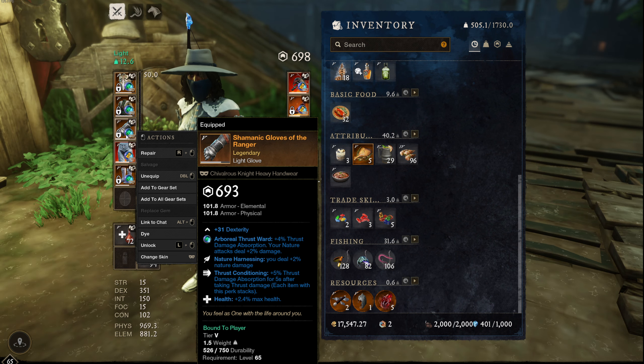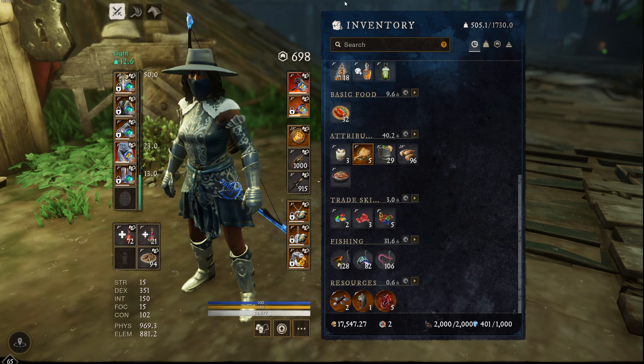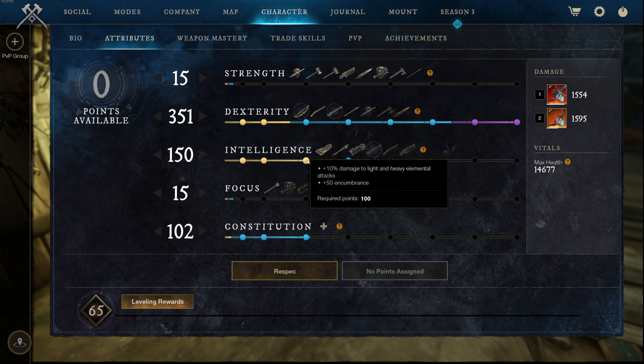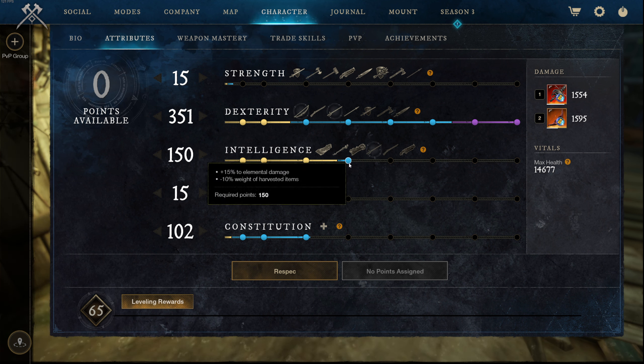Usually don't mix and match things. If you're running an elemental build, don't put on range damage heart runes when you could put on elemental damage heart runes and get a lot more benefit out of it. And especially if you're going to be running intelligence on the elemental bow, you cannot miss out on these amazing attributes — at 100 intelligence for the light and heavy elemental attack damage, and the raw 15% elemental damage that comes from 150 INT, it's very hard to beat when you're running an elemental bow build.